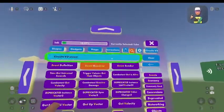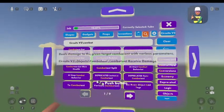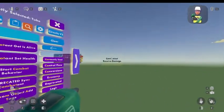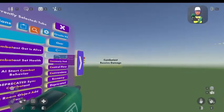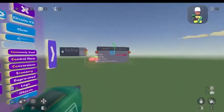Now that you have your event receiver, you're going to want to search combat. You should find combat receive damage. Don't spawn it too close because this chip is big, so spawn it a little bit farther. We might need to move it back a little.